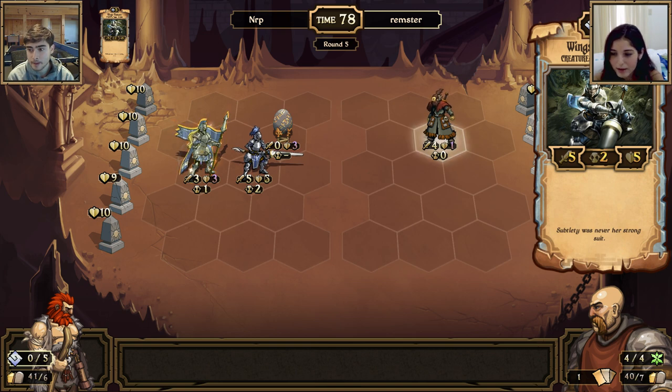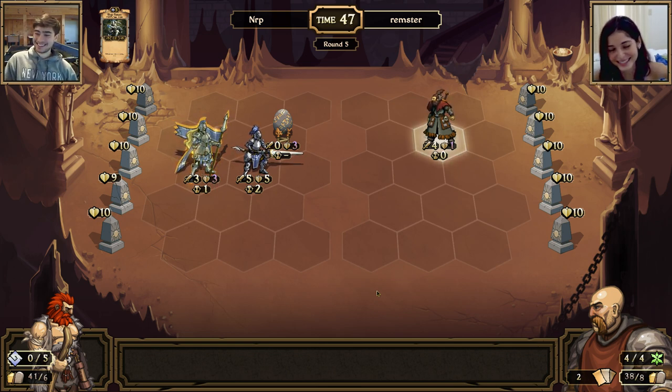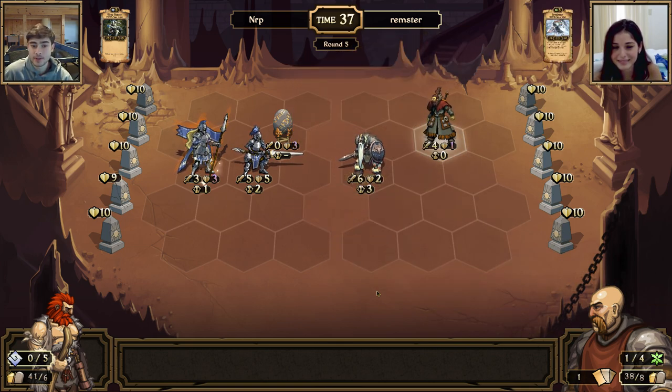I have one card right now. You should sacrifice it for cards — not for more growth but for cards — because you have nothing left to play. You sacrifice for cards using the two little scroll icons. Every turn you should sacrifice. If you have only one card and it's a perfect play you can play it, but it's generally the right move to sacrifice every single time.